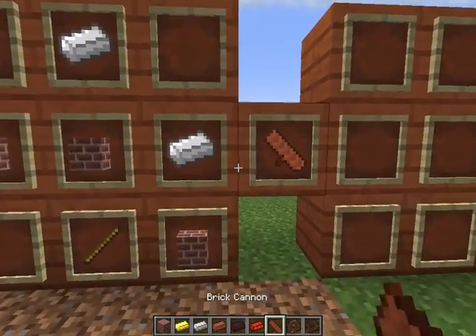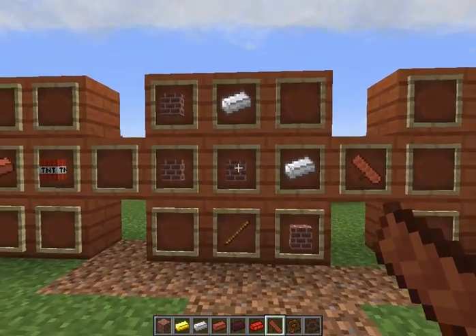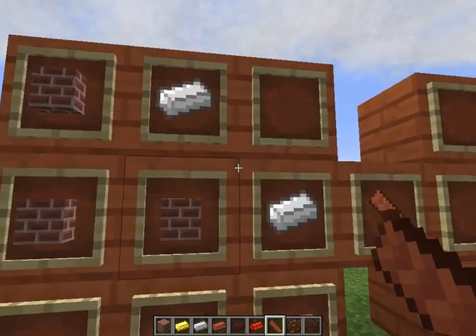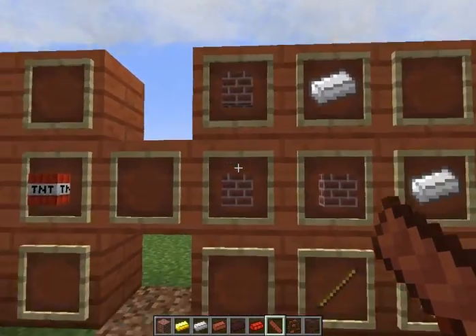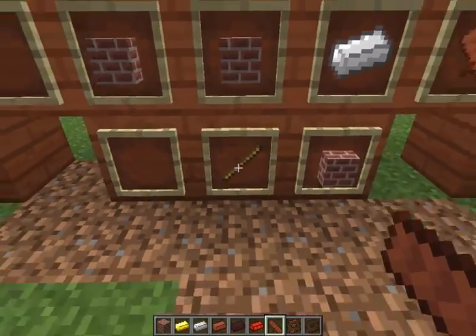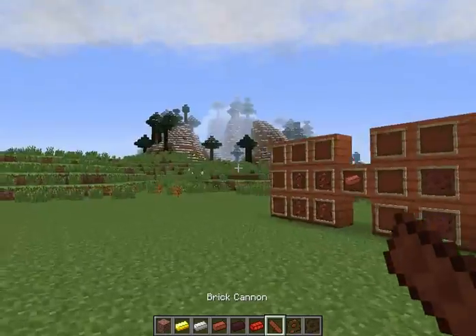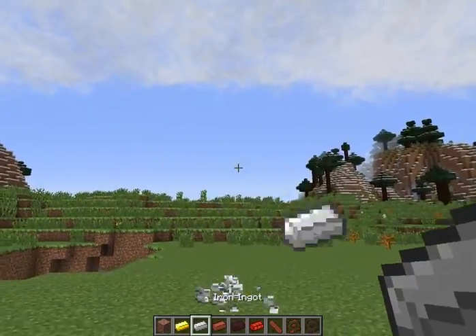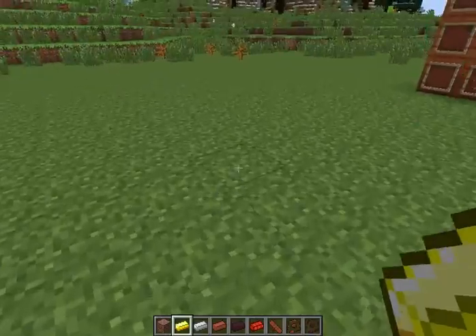Now here we have the brick cannon. For this you need two iron ingots, four bricks — could be regular or nether brick, doesn't matter — and one stick. This launches bricks and ingots. Let me show you the ingots first — you can throw these too, but only things shaped like an ingot, not diamonds or anything like that.